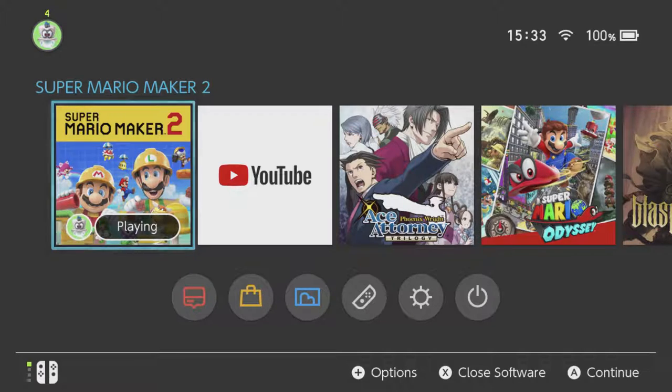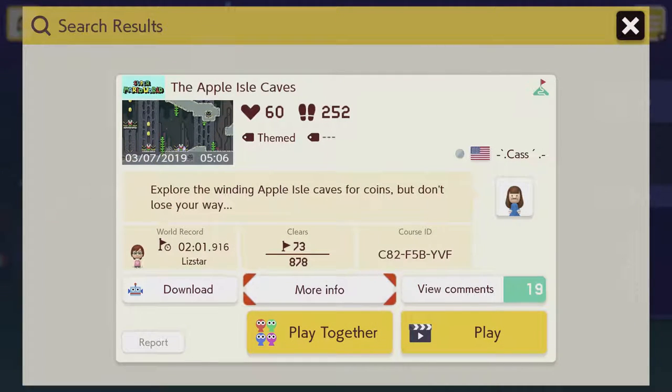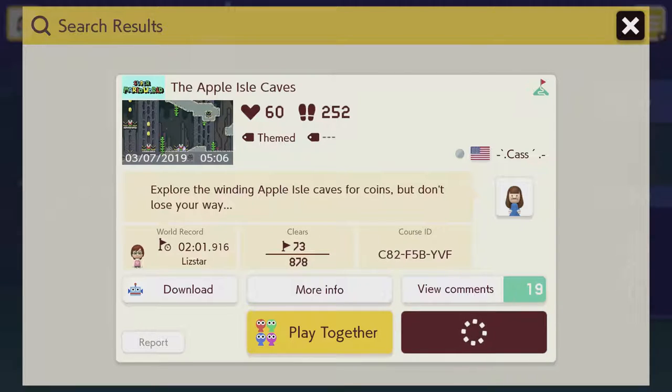Hey there everyone, this is Danielle playing another Super Mario Maker 2 viewer level. Haven't done this in a while, but I'm doing it now, so that's pretty cool. This level comes from Cass - here's the comment she left on my previous request video. The code is C82F5BYVF, it will also be in the video title. The level is called Apple Isle Caves, and it's a Mario World level. It looks kinda hard because of the low number of clears - we'll see how we go. Let's go!